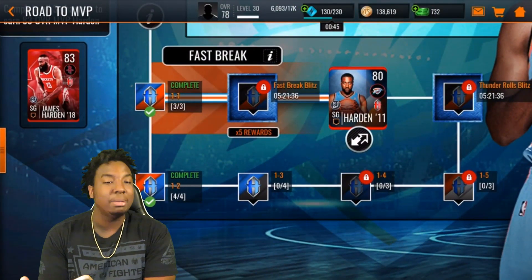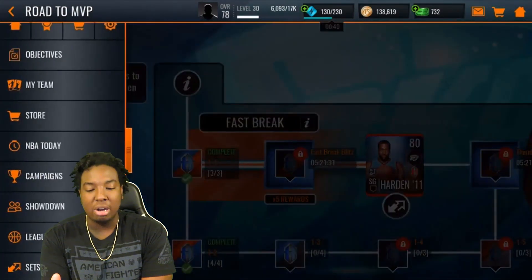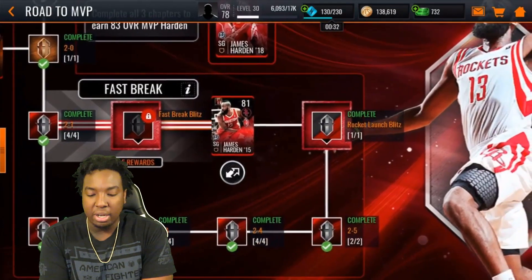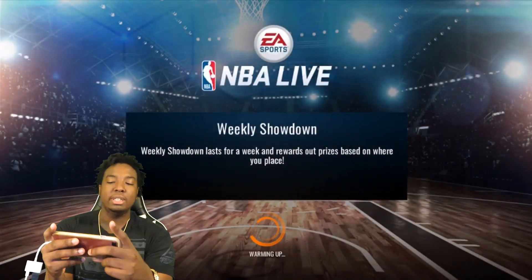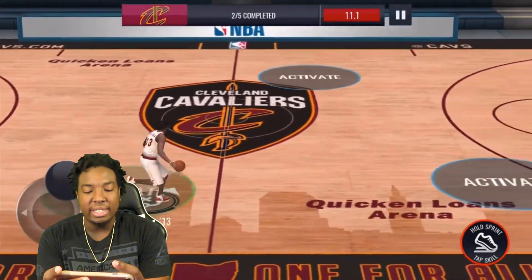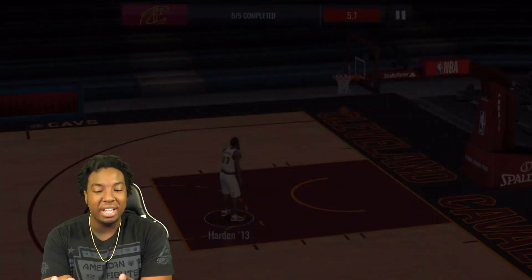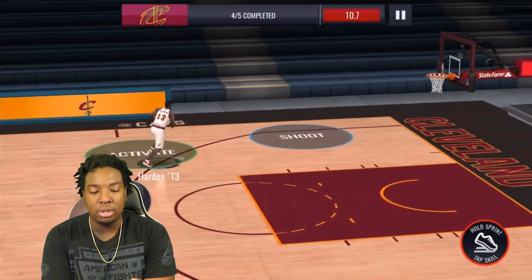I'm definitely completing the 83 Harden on my main account, but I want to see if I can do it without spending money too. If you're enjoying the back-to-back Road to the Top episodes, make sure to click that like button and subscribe if you're new. Let's head over to campaigns, Chapter 2 Rocket Launch - we just have to beat this event three more times and we'll complete the James Harden. Hopefully I don't choke on camera like I usually do.